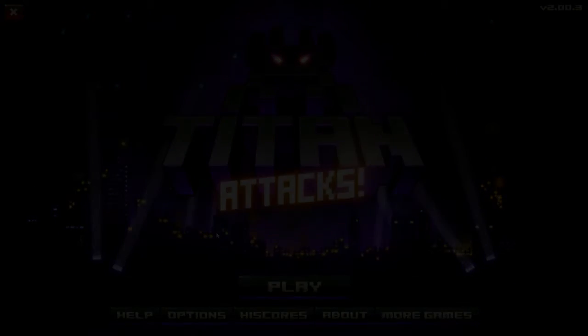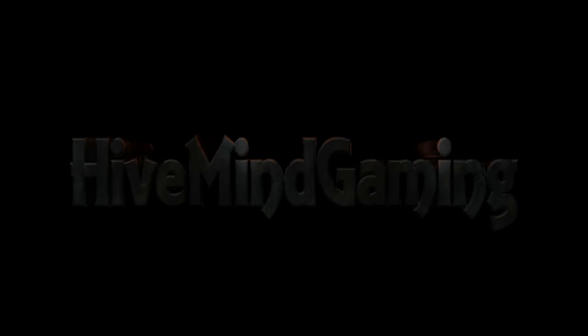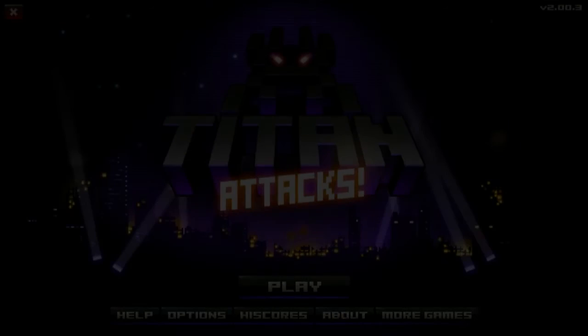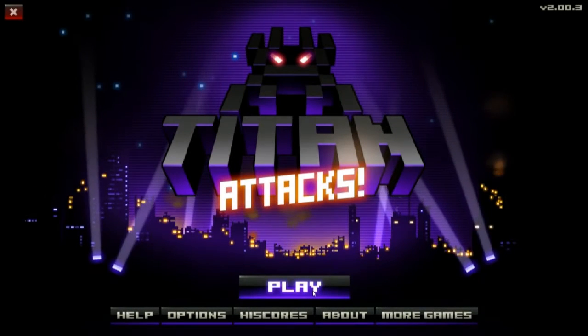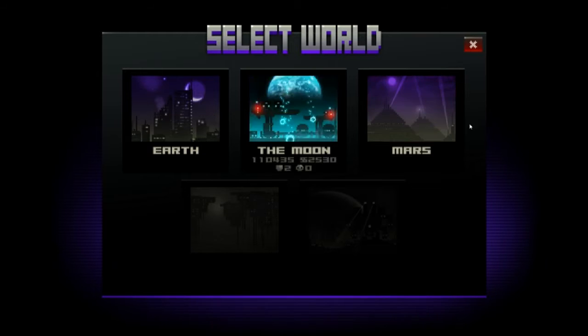So without further ado, let's get straight in. Okay guys, we're going to get straight into the game here and click play. As you can see I've been playing a bit, so I've unlocked the Moon and Mars, but we're going to start from the beginning and click on Earth.